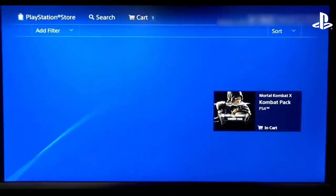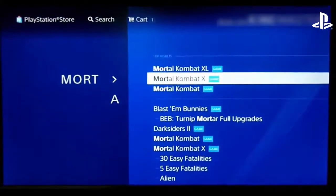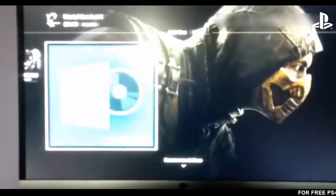Now once you're on this screen, just keep on pressing circle until you get to this screen right here. And then you wanna go onto Mortal Kombat X again, then Add-ons, and now all the way to the right again. Then just click on it until you see 'review all DLCs'.